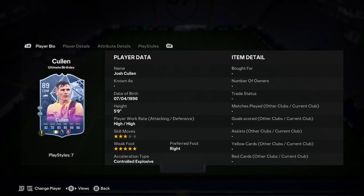Big Josh is 5'9", so he's not that big. He's got 3-star weak foot, 5-star skill moves, right footed, and controlled explosive playstyle. Not a bad start there — he looks very nice off the rip.